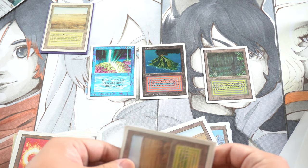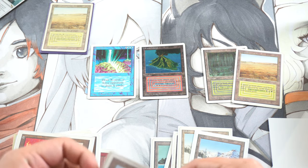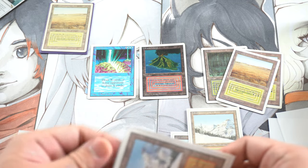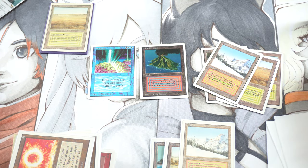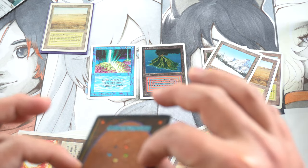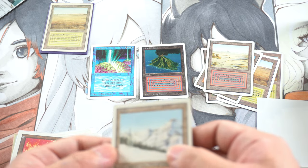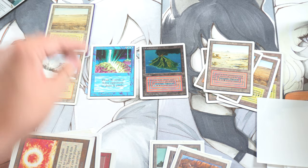So we got Unlimited Savannah, Unlimited Bayou. The conditioning is going to make a difference — I'm going to make a whole other video on conditioning. No one makes videos on conditioning because no one wants to get flamed. Half of the people say it's not in good condition, and half say it's in excellent condition on the same card. Everyone has their own opinion. This is a beautiful card. Once they're gone, you're never going to see these again. Oh, this is a Revised Taiga — how did that sneak in there?